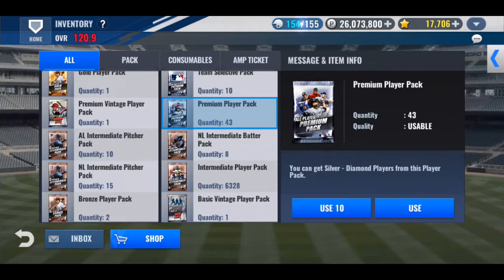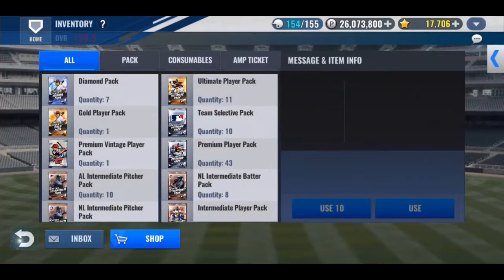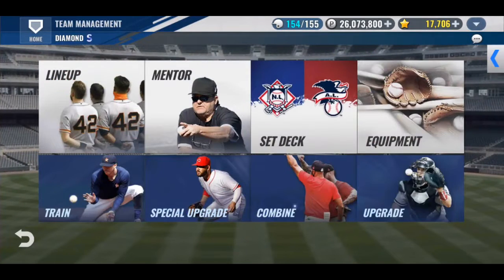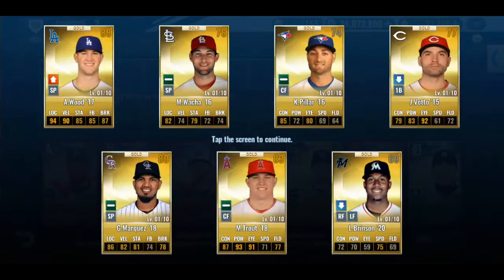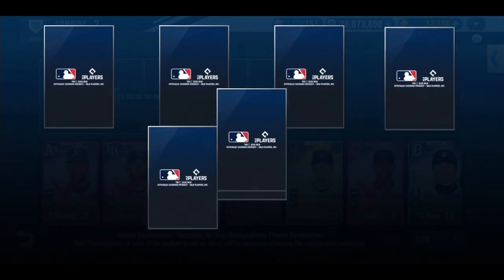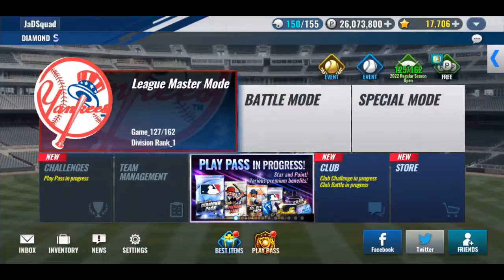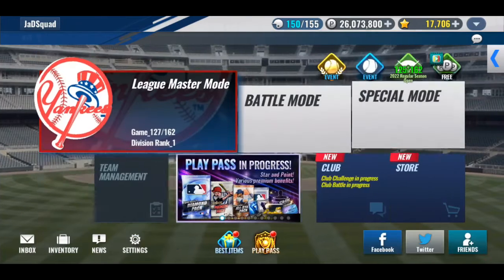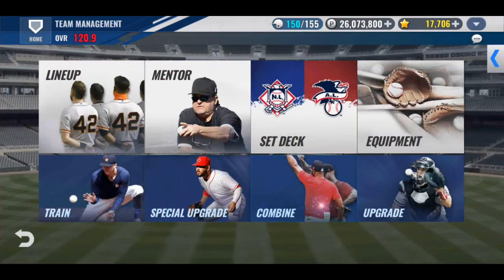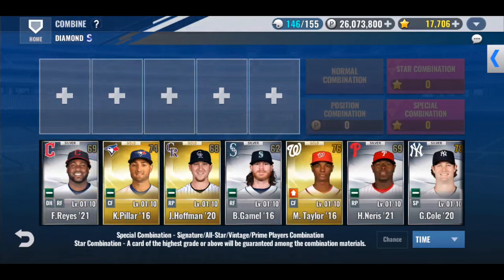Alright, we'll do one combo and open up some diamond packs. That's not the right menu. Suddenly my phone is dragging — that's also still not the correct button. I keep going in the wrong places. It's a combo away from silvers. Give me the diamond out of the silver — no. Trout. Kevin Polar. I still don't have enough space. Let's go do another combo. I don't want to use all five individually, so I'm just going to be lazy and do another combo, then open the diamond packs.